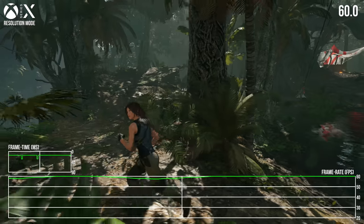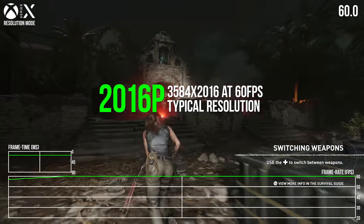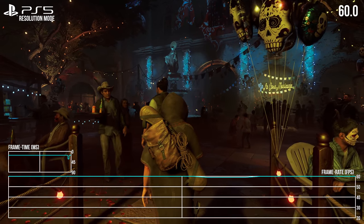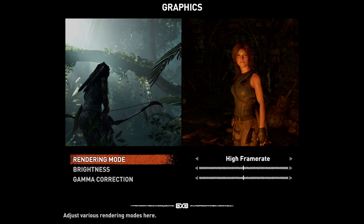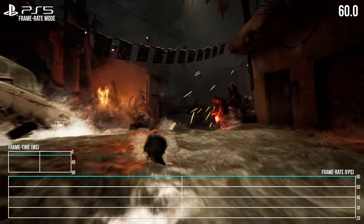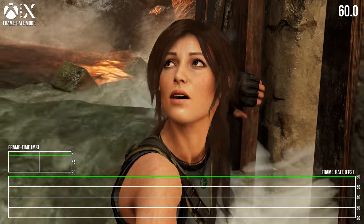On Xbox Series X, the upgrade path is a little more streamlined. Series X keeps the same 2016p image as the One X in its resolution mode, while also getting the bump to 60fps. PS5 sees a more radical change from last gen, with both framerate and resolution changed via the patch. As for the framerate mode on each, there's nothing much changed — both PS5 and Series X continue to run at 1080p and 60fps there, and it actually offers a more stable locked 60fps alternative.